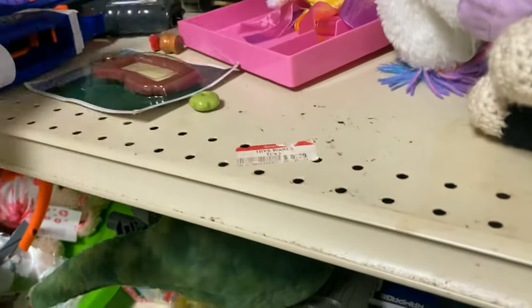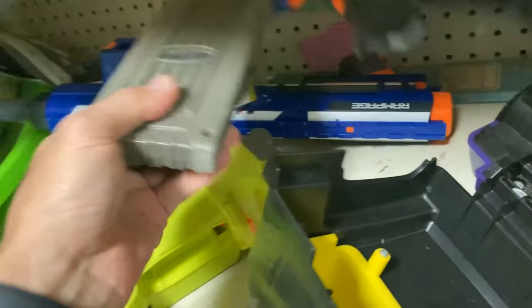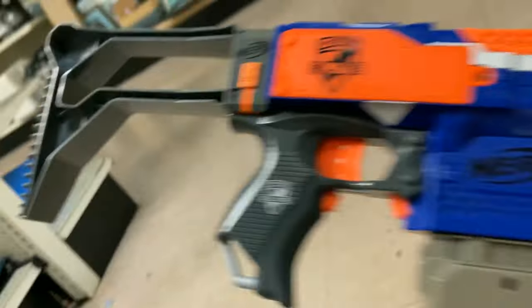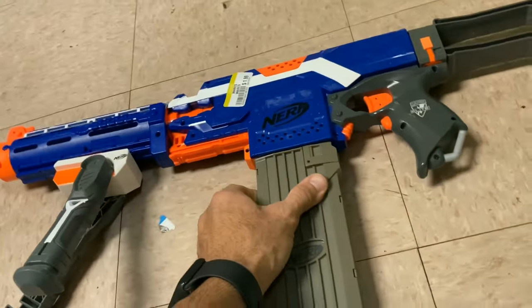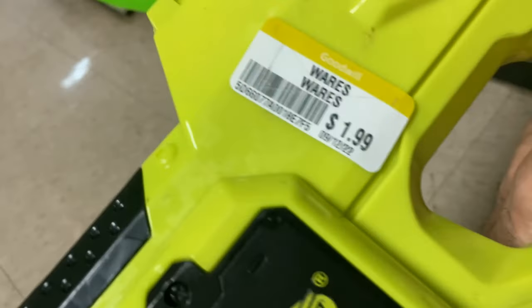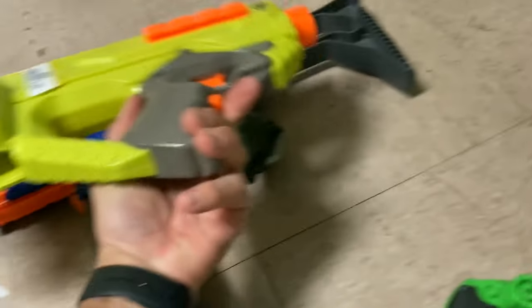Second Rampage - this one was in a lot better condition, I think they wanted a little bit more for it. Another Retaliator and then I see some neon Firefly mag inside a blue Strife. I'm excited about the blue Strife and the Firefly mag, but that is a sign that there must be a Raven nearby. Of course the camera already gave it away. I was going to rearrange all these stocks and accessories to figure out which one I wanted. There's the third Rampage, and I'm peeping that Raven for a dollar ninety-nine - I cannot make this stuff up.